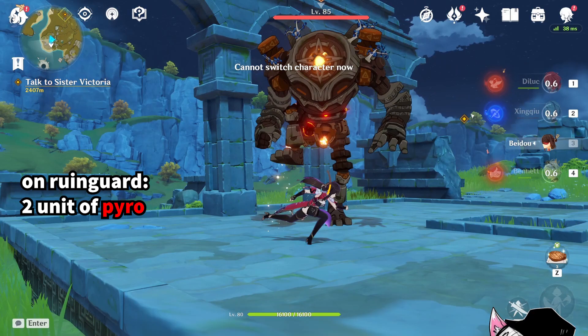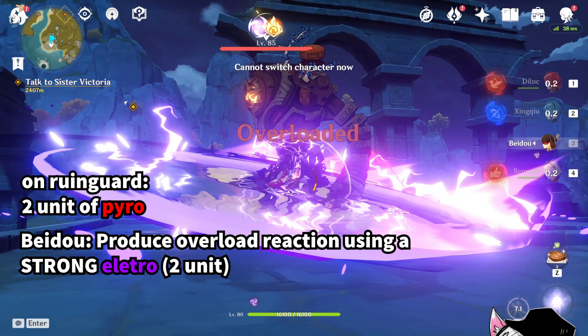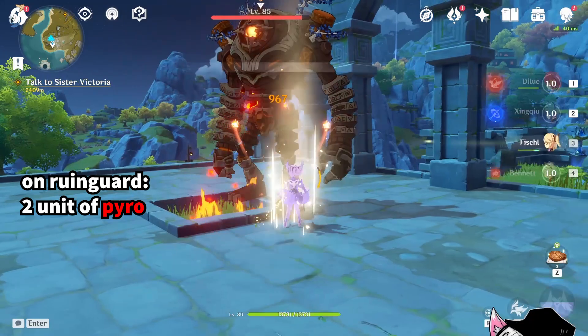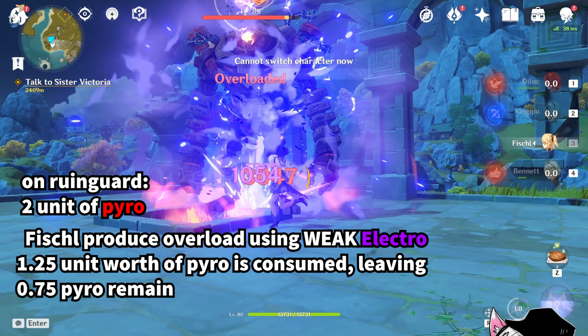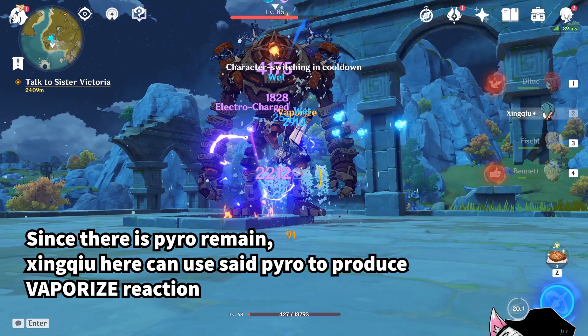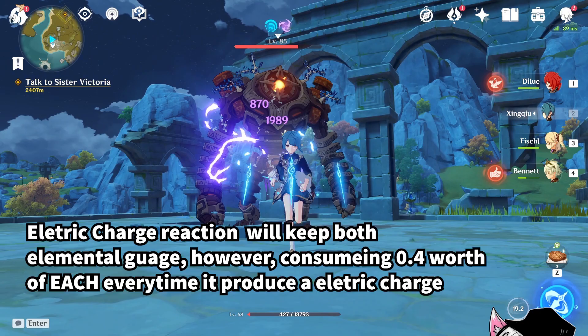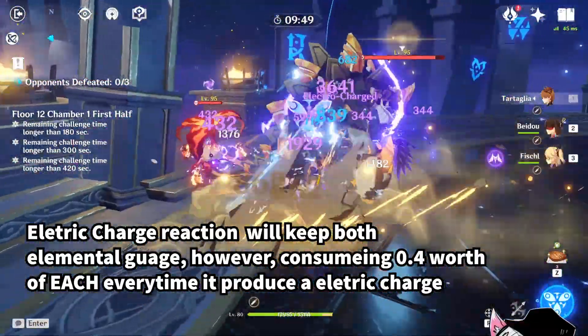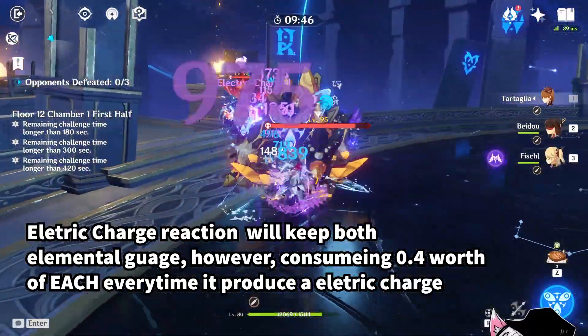Here, Bennett applies 2 units worth of pyro. Beidou then produces an Overload reaction. Since Beidou applied a strong electro, this will consume 2.5 units worth of pyro, leaving the rune guard with absolutely no element behind. On the other hand, Fischl, who applies a weak electro, will only consume 1.25 worth of pyro, meaning this leaves us with 0.75 units worth of pyro on the rune guard and lets us do a Vaporize reaction. Speaking of Electro-Charged, it will keep both elemental gauges and simply consume 0.4 units worth of each every time it ticks. This explains why the fireworks Childe team can constantly do Electro-Charged, because you are constantly refilling both gauges.